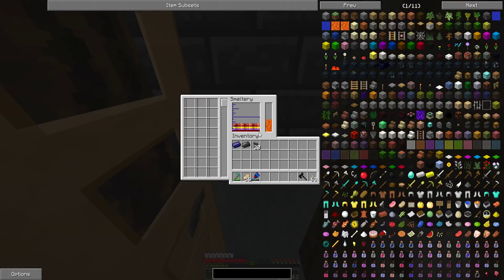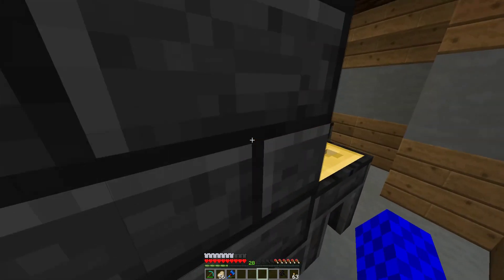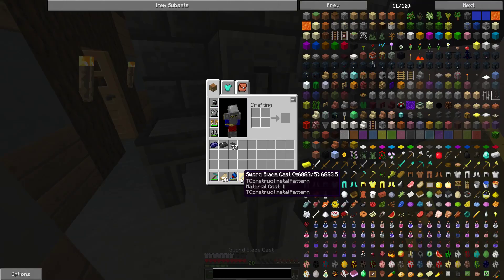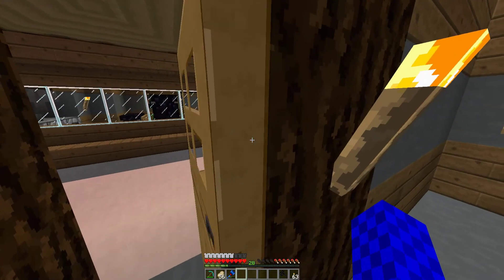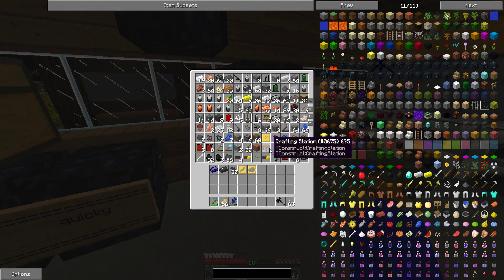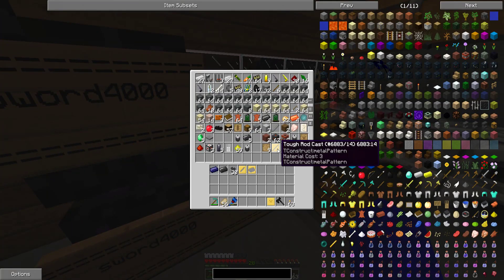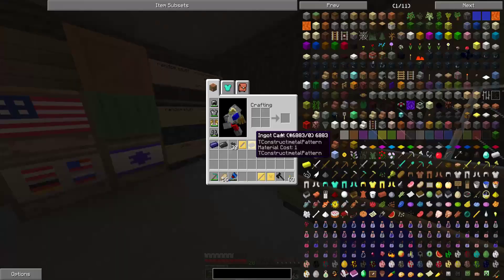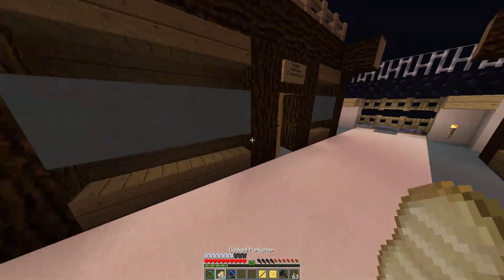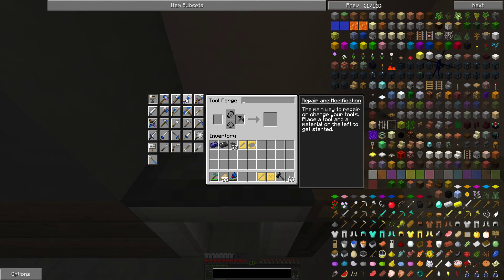I'm going to be starting off today's video. I put some obsidian in here somewhere - there we go, 60 ingots of obsidian. I'm going to be making an obsidian excavator. That's not what I need - I don't need a sword blade, I need a strong tough rod or a large tough rod. Tough rod cast, there we go. I think that's what I need for an excavator. Let me double check - an excavator is just a hammer. I've got the cobalt hammer but I don't have enough cobalt and I can't be bothered going back to the Nether.